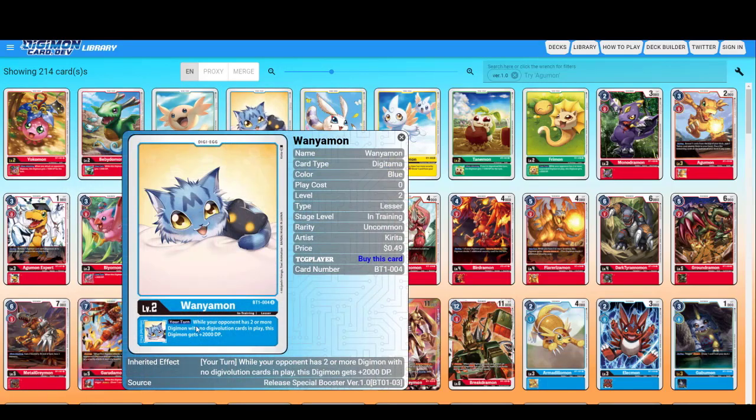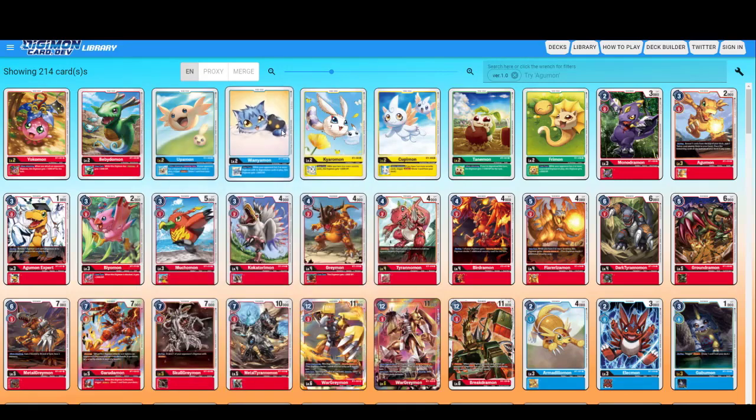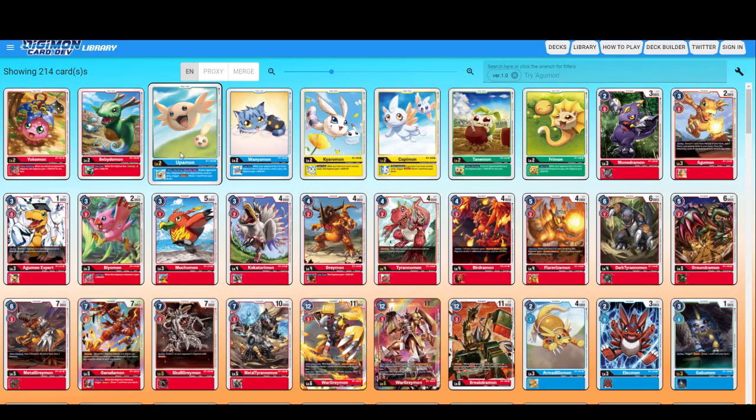Next we have Iamon — while your opponent has two or more Digimon with no Digivolution cards in play, this Digimon gets plus 2000. You don't always find your opponent having two Digimon stripped of Digivolutions, and plus 2000 isn't that big of a deal. So we can use other useful stuff like Upamon which gives you a draw for one card — it's always useful.